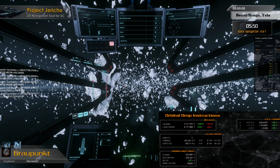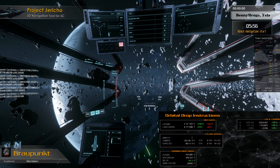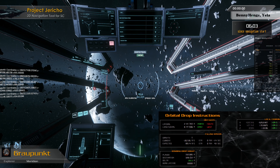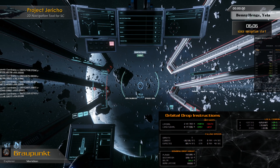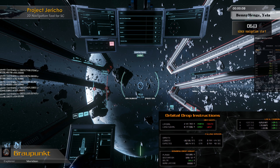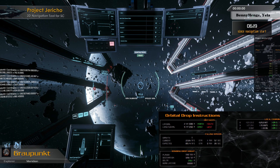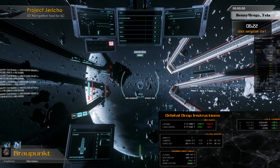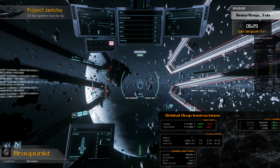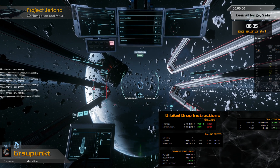As we see here, we have to get four kilometers closer to Yela. So let's do this first. Let's return to NAV quantum so we see the distance, and now we want to get four kilometers closer. Now we watch the distance to get it close to 328 kilometers. This is a surface distance to the surface, not to the center of the planet.